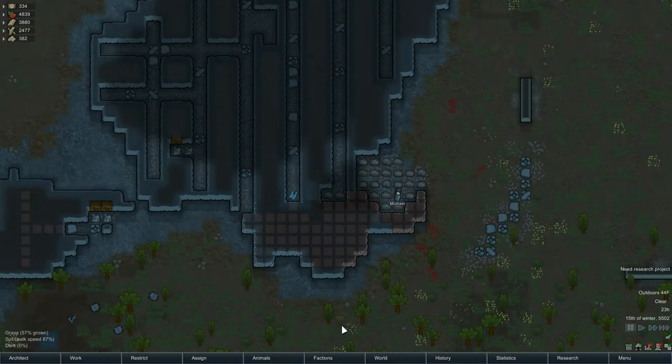Hey folks, this is NobleRambler, and welcome to another episode of RimWorld. We're in Alpha 13, in our town of Cougar's Hope, and just kind of noticing Michael down there all by himself doing some mining. He's a night owl, and he's out there listening to the crickets and tapping away.